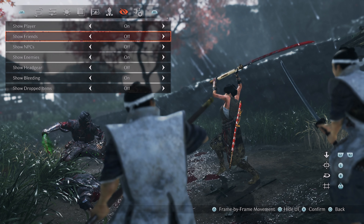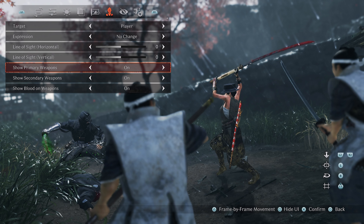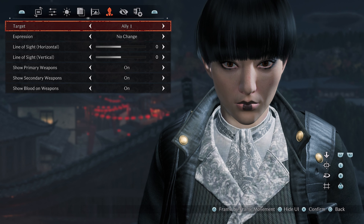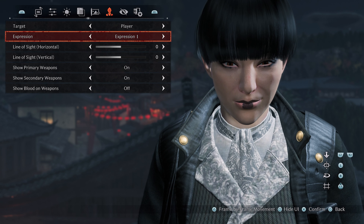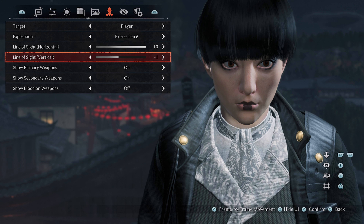Moving on to the character options, there are various visibility toggles for the player, allies and enemies, and for things like weapons, headgear and blood effects. Facial expressions can also be changed for the player character as well as for any current allies, albeit quite subtly. And as a final tweak, these are accompanied by horizontal and vertical gaze direction sliders, letting you get just the right line of sight. The amount of adjustment is probably not enough to be noticeable at distance, but it can make all the difference in close-up shots and portraits.